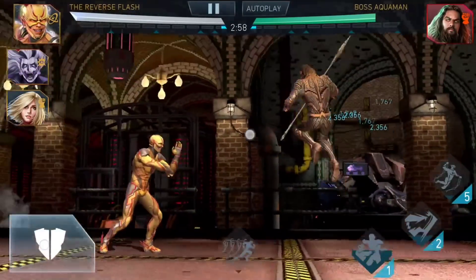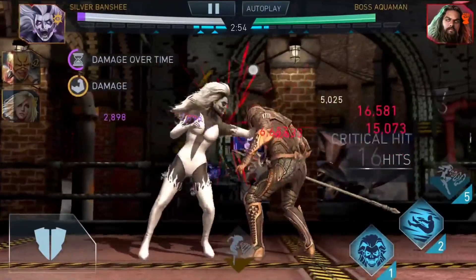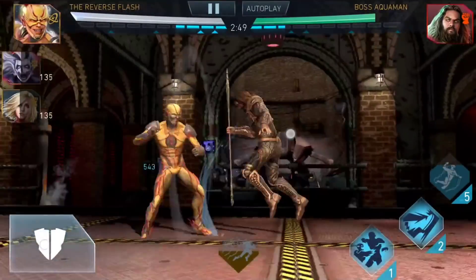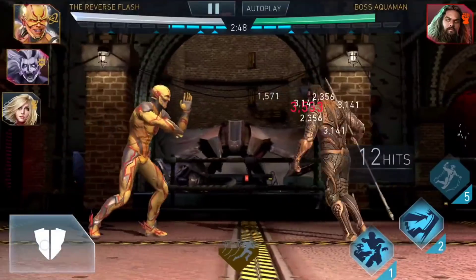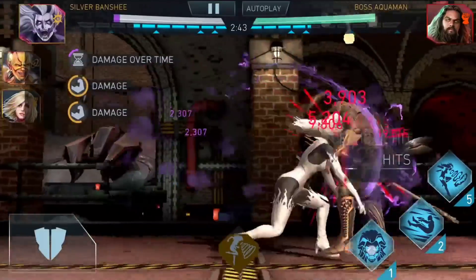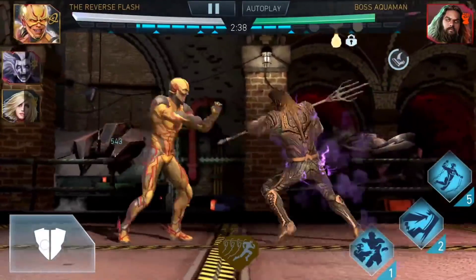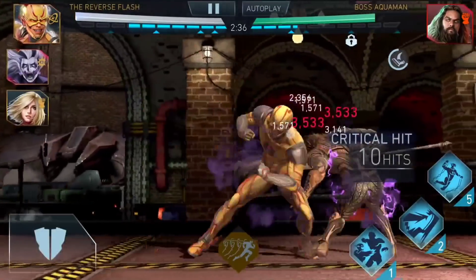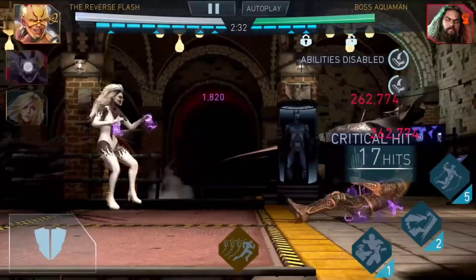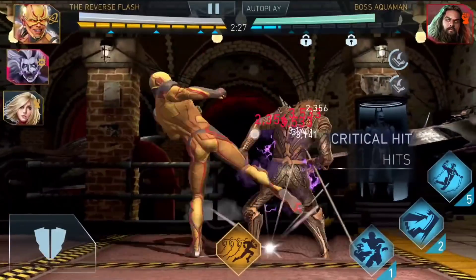Starting off with the Silver Banshee team. You're very likely to already have Silver Banshee's special one upgraded, which is something you should do if you're using her as a damage dealer with Reverse Flash. The strategy is to use All Blades on her. If you don't have All Blades and you've made it to heroic tier five, you'll be fine without it here too. The strategy is: tag in, do a full combo, and then use the special one.